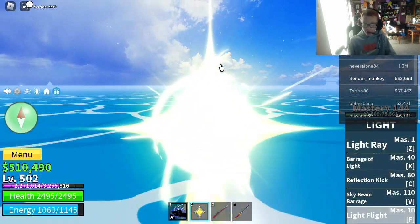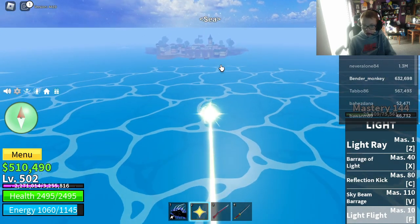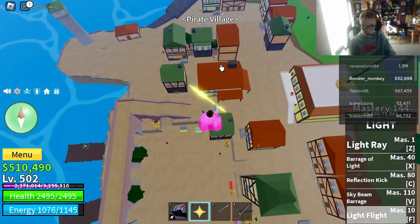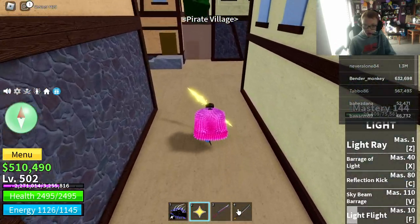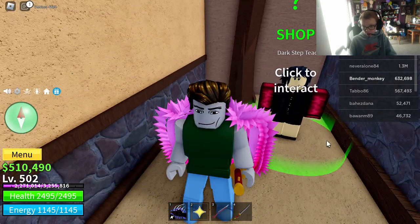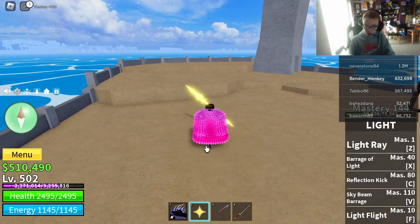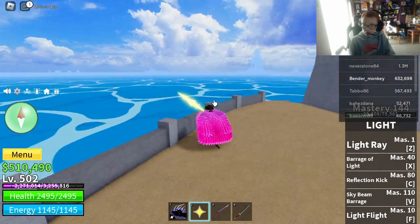If you want the fighting style of kicking — using your legs to fight instead of your fists — it has four abilities and it is in the Pirate Village. The Dark Step teacher is here. Talk to him, you pay him 150,000 belling for Dark Step.